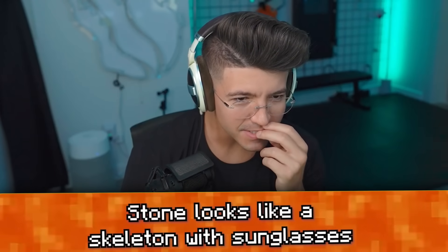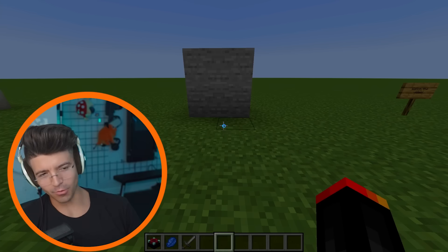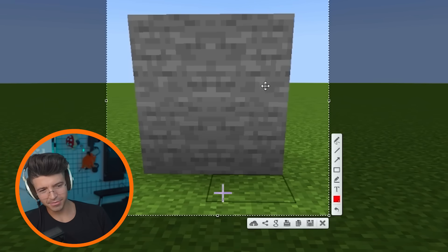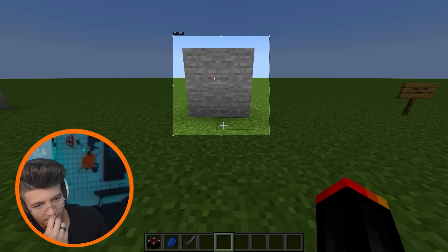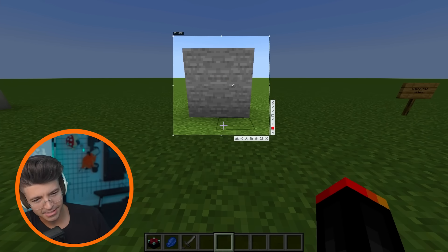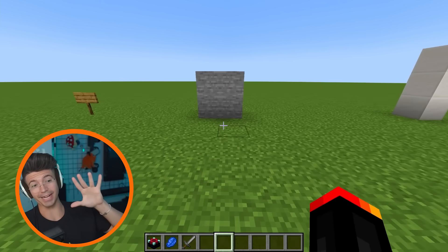Stone looks like a skeleton with sunglasses. I see a droid from Star Wars way more. Like, I do see a Star Wars droid. This is kind of like his little helmet. Skeleton with sunglasses — I do see like a pair of sunglasses, but I don't see any eyes. I think this is a reach. Do y'all see a skeleton with sunglasses? Because this is the first time I can't see it.